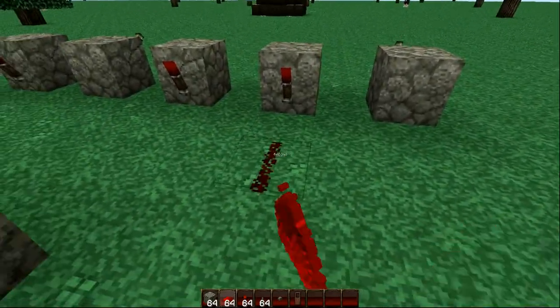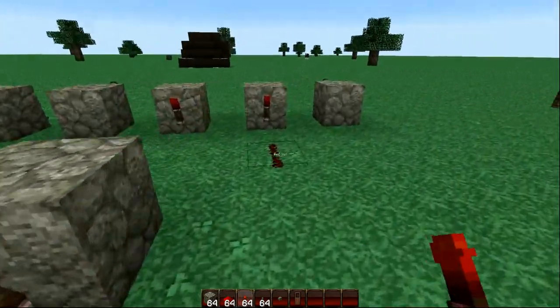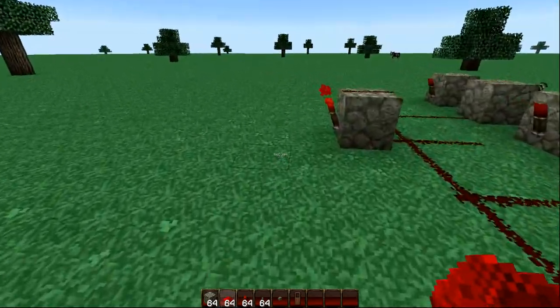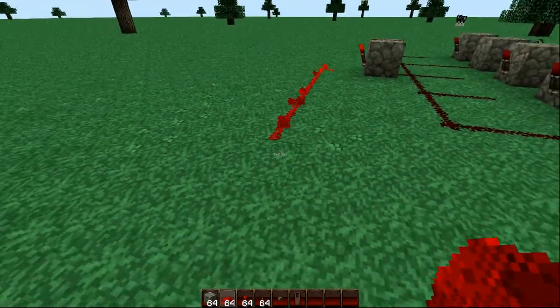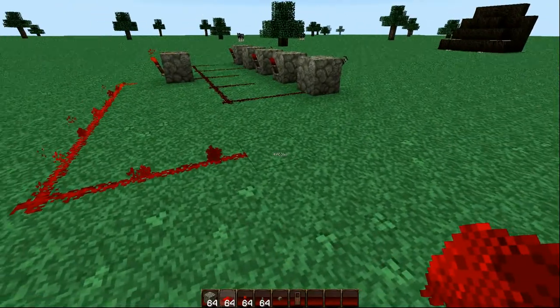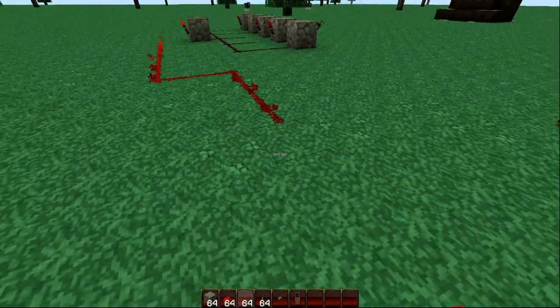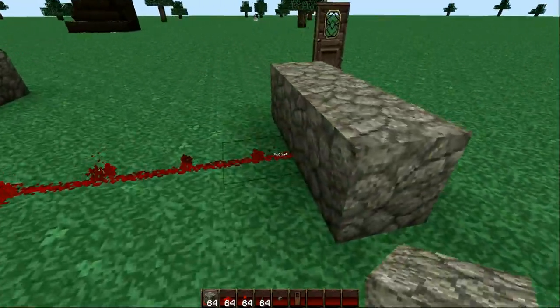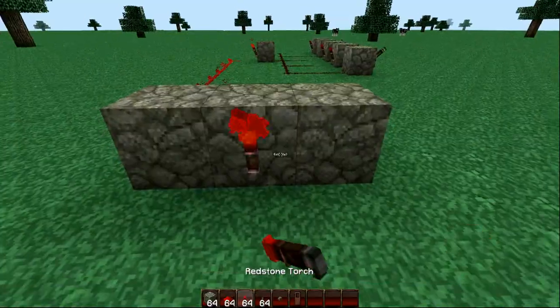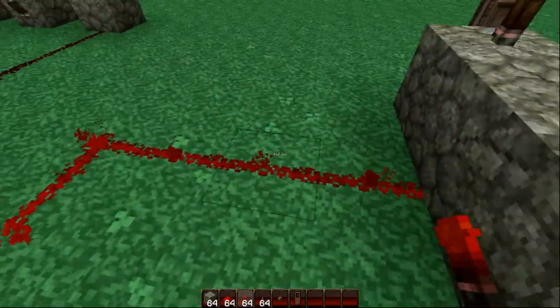Now connect everything up to this little thing here. Now you're going to make a Redstone trail away from this particular gate where the torch will be on. And we're going to make another gate right here. For this gate you need one here, one there, and one there. And you need to attach this to here.